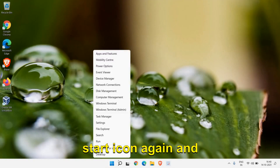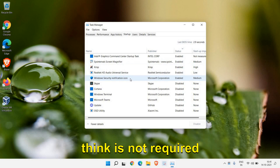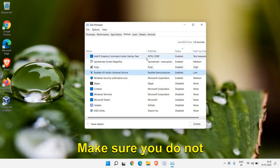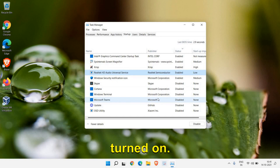Right-click the Start icon and open Task Manager. For any application you think is not required, right-click it and click Disable. Make sure you do not disable graphics drivers or Windows Security. This way, when you restart the computer, those applications will not automatically start up.